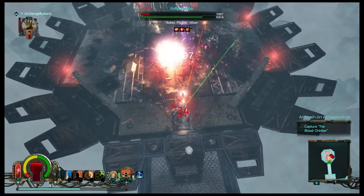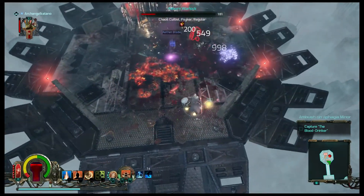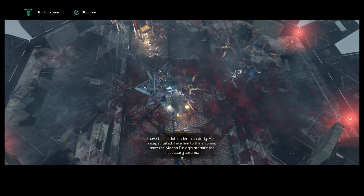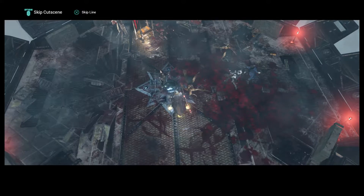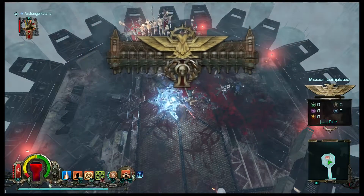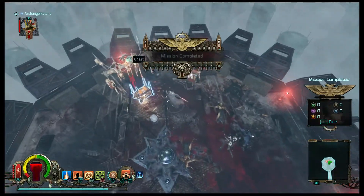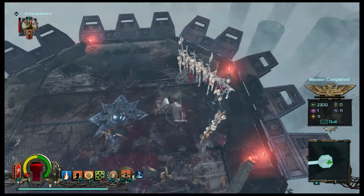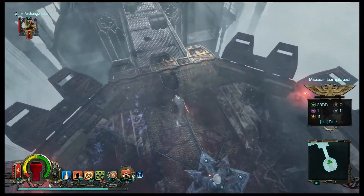Bye bye blood drinker lady — you're gonna get vaporized. And she's dead. I have the cultist leader in custody, she's incapacitated. The sheer goofiness of capturing someone — when as the Assassin I just headshot her, and then this guy just set her on fire repeatedly.